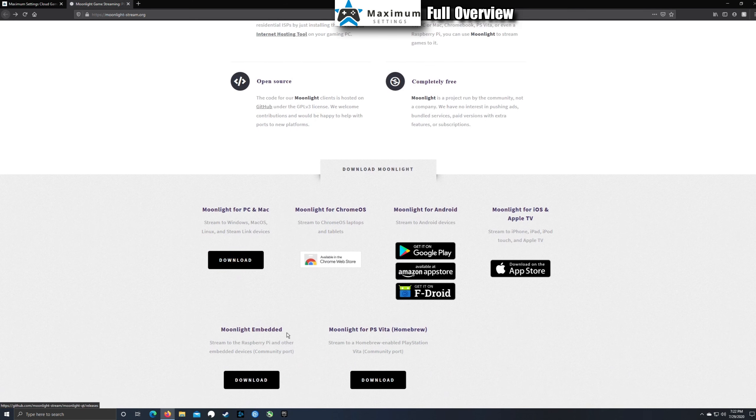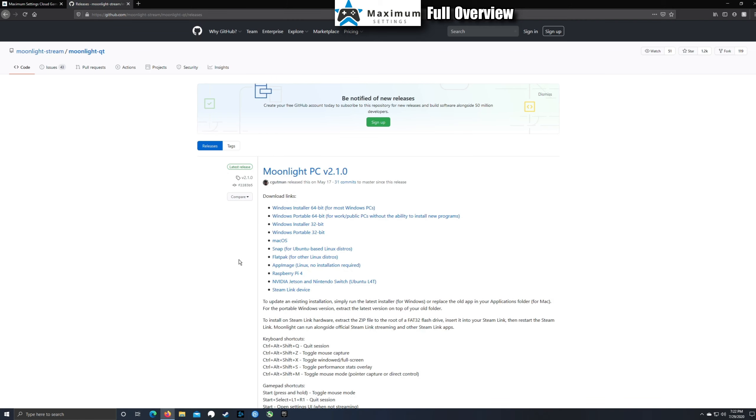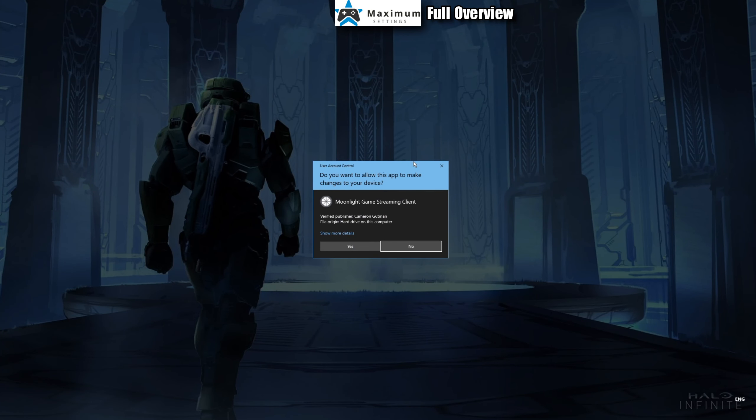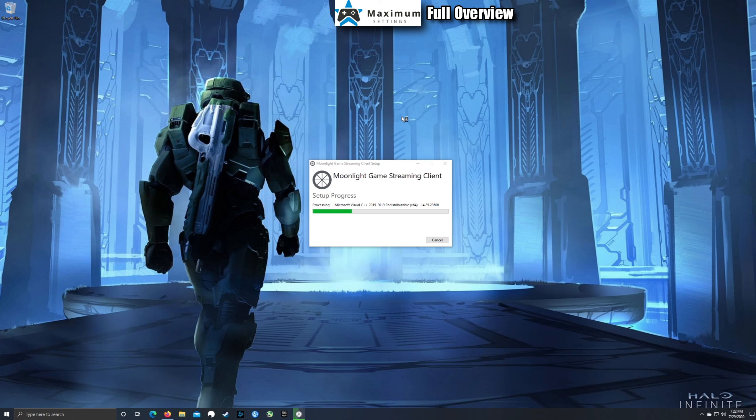After signing up, you need to download Moonlight. Go to their site, download it for your device — there's support for many platforms. Download and install Moonlight and get that ready to go. Just agree and install — this only takes a moment, and you will need to restart the PC after installing.